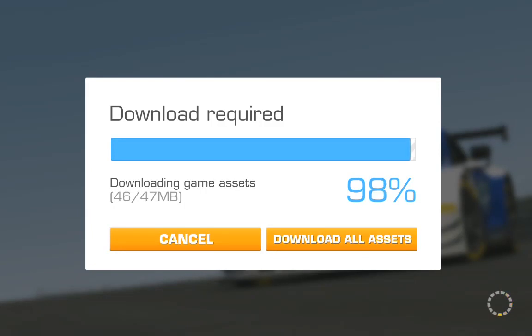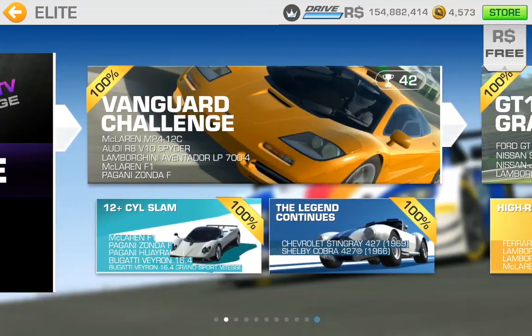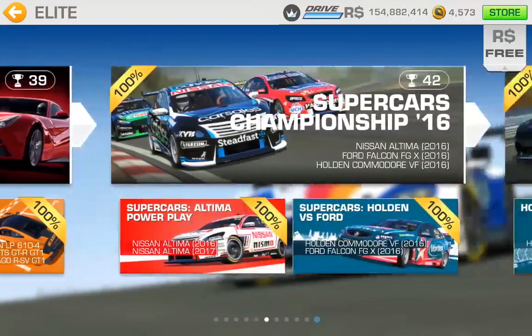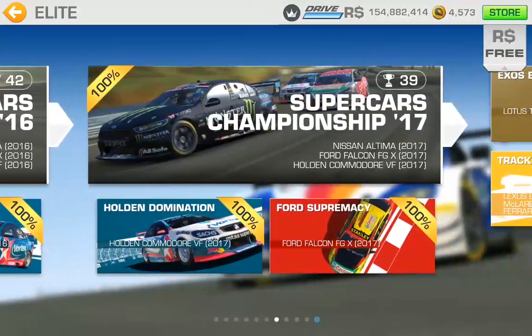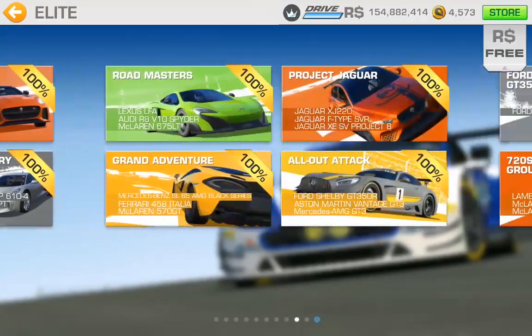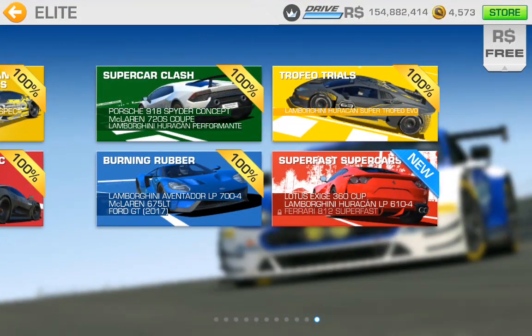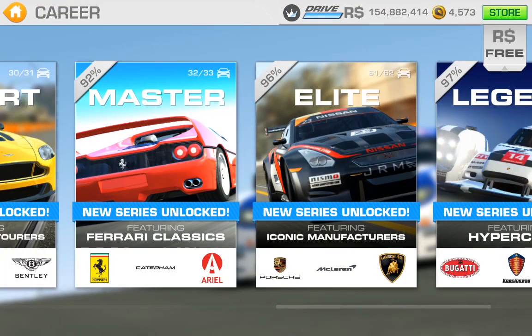This is struggling to download — one megabyte, which is a little bit weird. I would have thought the Testarossa would have been in maybe a Pro category or something like that. Normally it's at the end but sometimes they stick them in a bit before that. Right, so the 812 Superfast is in with a Huracan 610 and Lotus Exige.